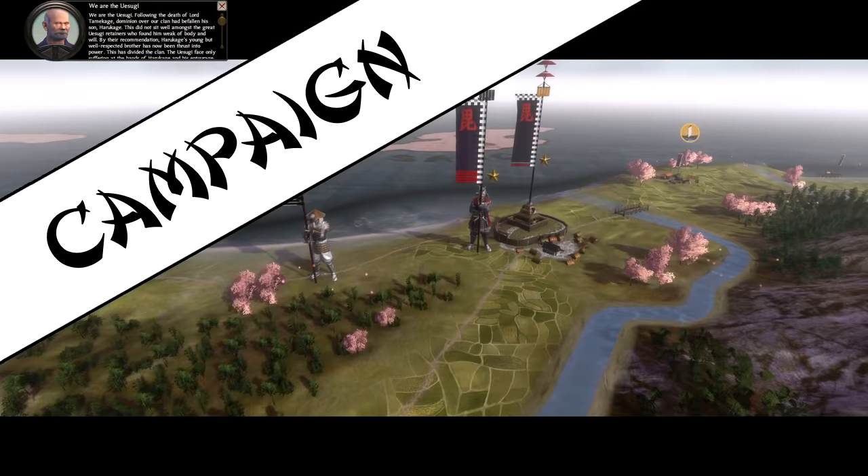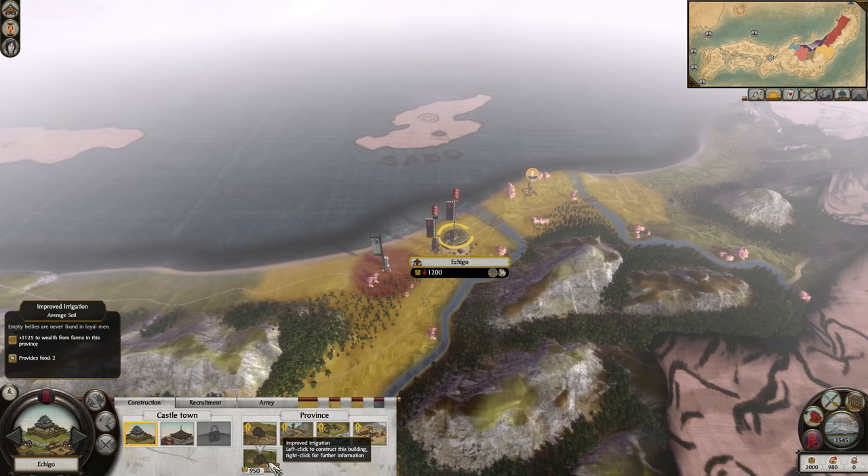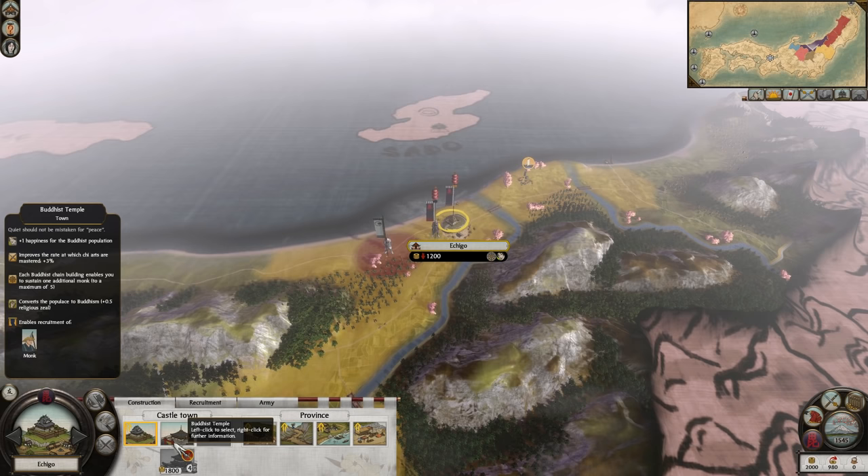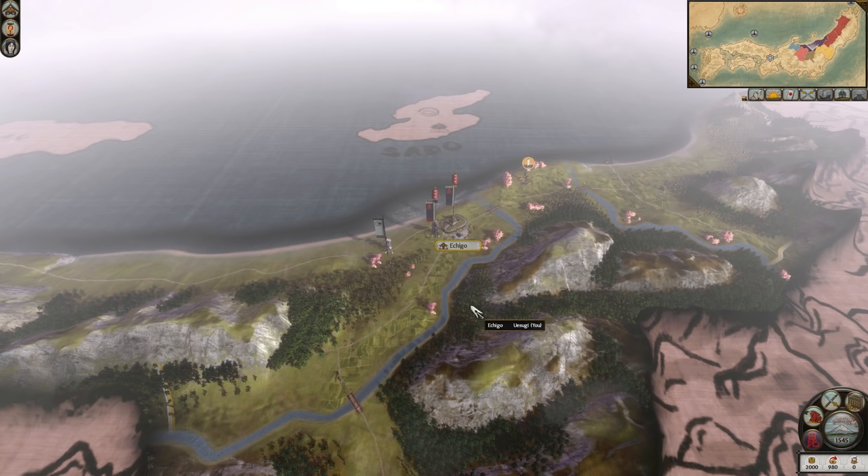Onto the campaign, where things get interesting. The Uesugi start in Ichigo, a mediocre town in a terrible province. Ichigo has average soil, a port, and a merchant colony. It also starts with a Buddhist temple already built, so far so good. The town itself isn't all that bad — the problem lies in the province. You are a minimum of 3 turns away from every single neighbour you have, making expanding extremely difficult and risky.